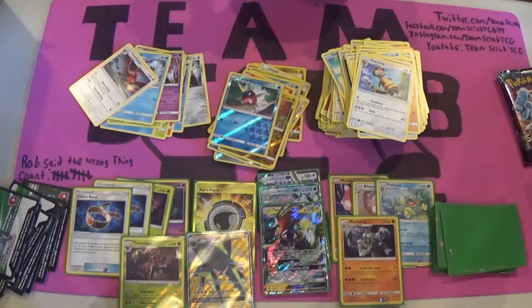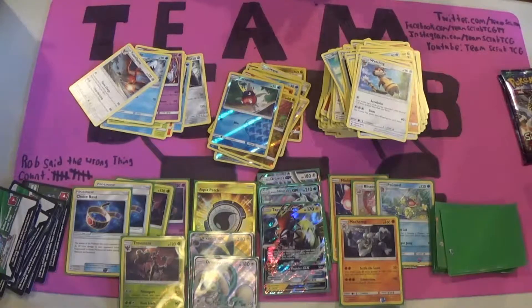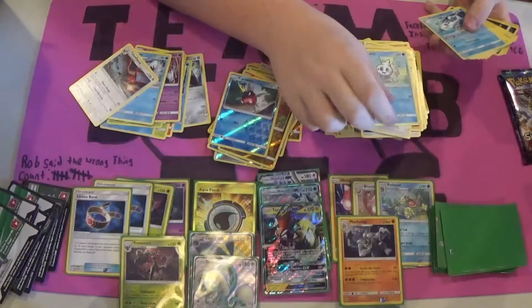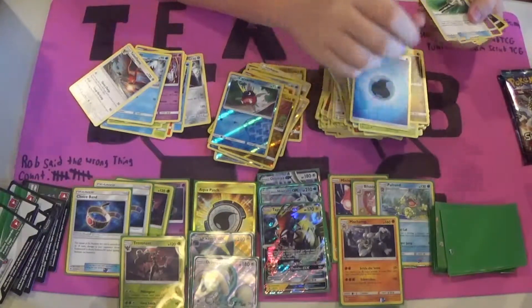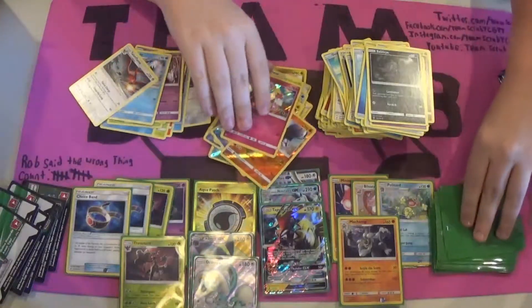Out of my box I opened first we only pulled one Full Art, and Rob only opened one Full Art. This box is looking to be pretty good. Still no Lele — let's hope we can pull a Lele. We're two for two on Lele's right now — let's see if we can get three for three. We got a Vanillite, Wishiwashi, Goomy with the little stitching plush of itself — I kind of like that — Wimpod, Jangmo-O, Water Energy, Field Blower, Gothita, Sableye, a Reverse Foil Gliscor, and a Holo Kommo-O. Probably one of the more adorable Pokemon of Sun and Moon.